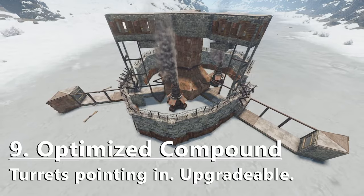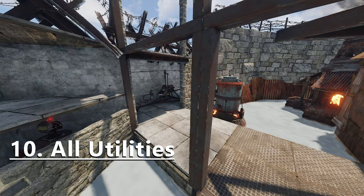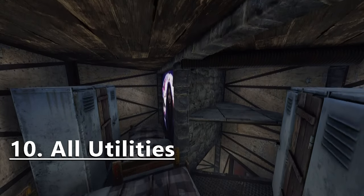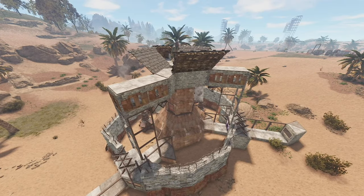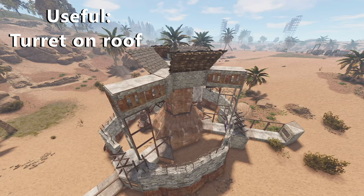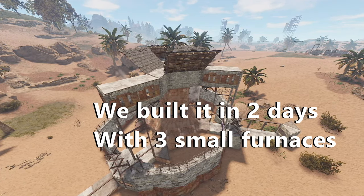Beyond that, it's easy and simple to compound with turrets that absolutely have to be dealt with by attackers, and it features all the necessary utilities like heli garage, room for furnaces, and multiple beds and lockers. I've honestly never seen a TRIO base I like more, and I'm not saying that just because I built it. It's just an incredibly powerful base that gives you everything for pretty cheap.